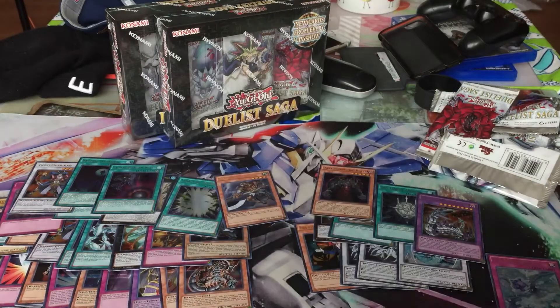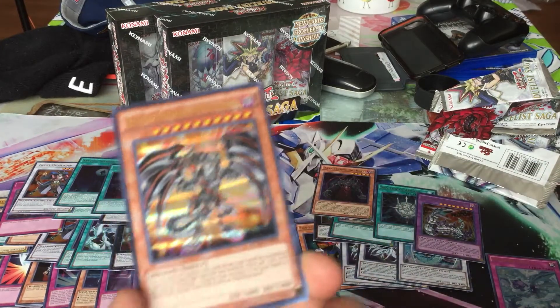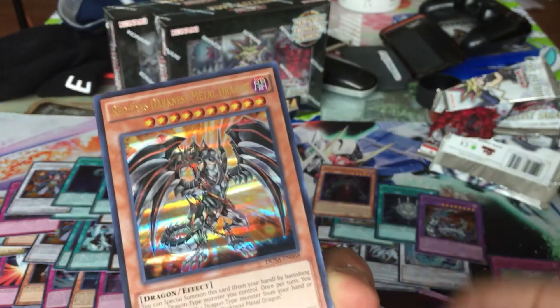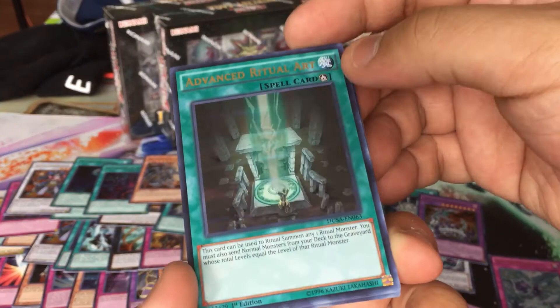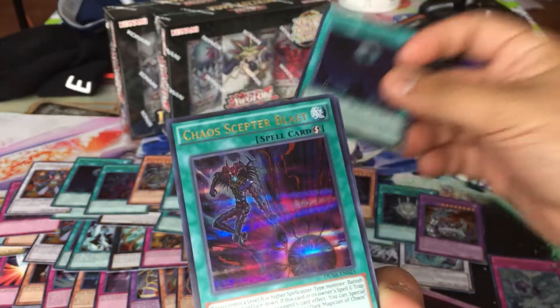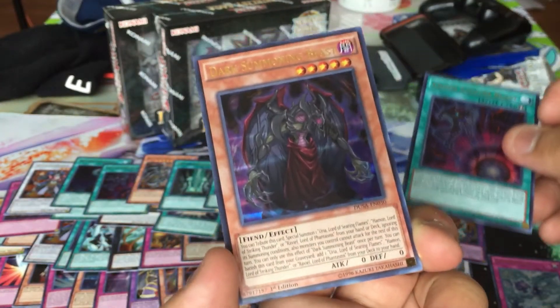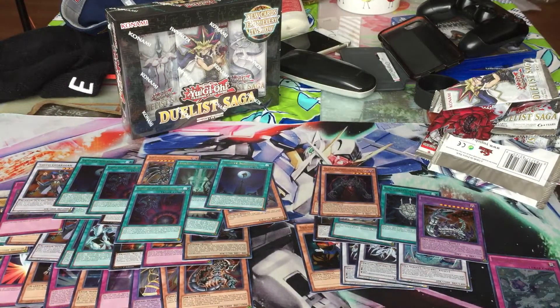Last pack from the third box — a reprint of Red-Eyes Darkness Metal Dragon, Advanced Ritual Art reprint, another Skydive Scorcher, Chaos Scepter Blast, and a second Dark Summoning Beast — holding on to that. That's done with our third box. Now opening our fourth one. So far I was hoping for Neos or at least one number, which I got — Number 70. And I got a reprint of Imperial Order.